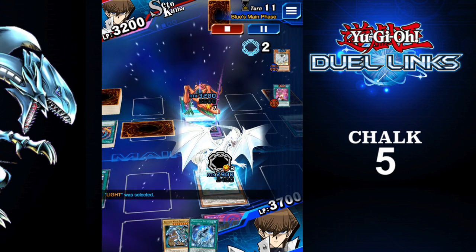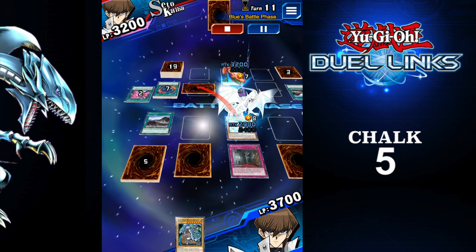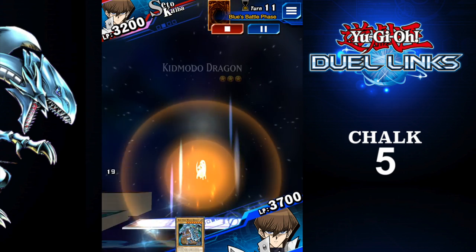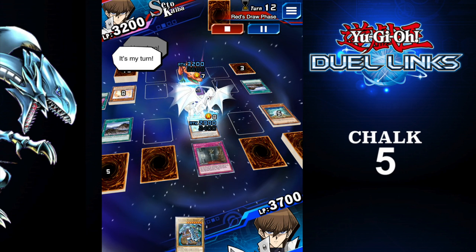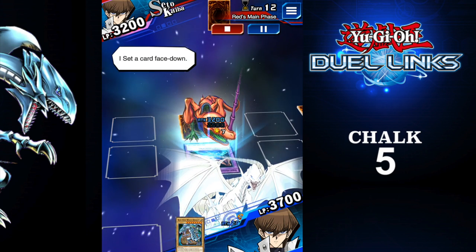That's Super Rush. Right — I cannot attack. Not that I would, but I cannot attack that Thunder Dragon now with any light monsters. And all these Blue Eyes cards — they're all light. So can't attack him. But I did attack that Komodo Dragon. Thankfully, he didn't have any dragons, so we obviously couldn't summon them.